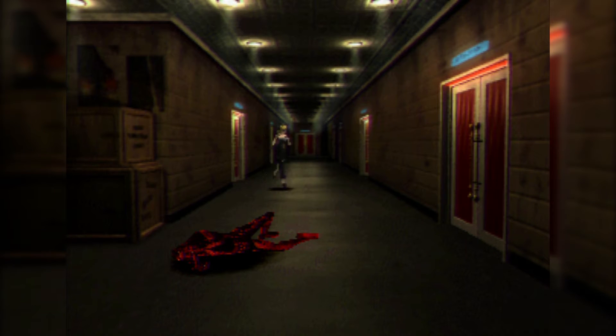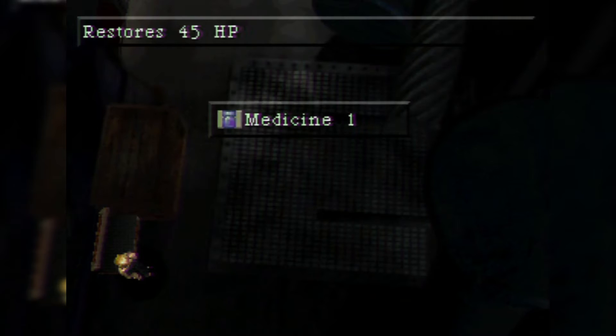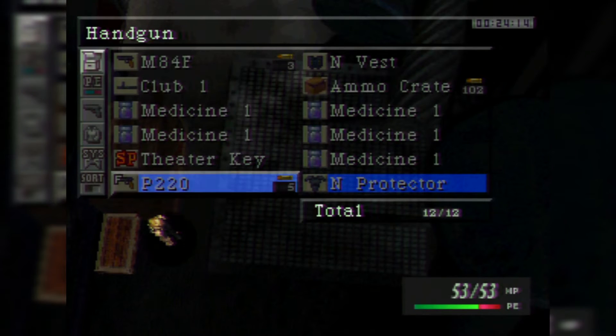Done in that room — let's head into this one. Door unlocked of course. This looks like a set storage room. There's a chest down here, but my inventory is full. So I'm going to swap a medicine out — and there was a Medicine One inside, so there's literally no reason for me to open that.